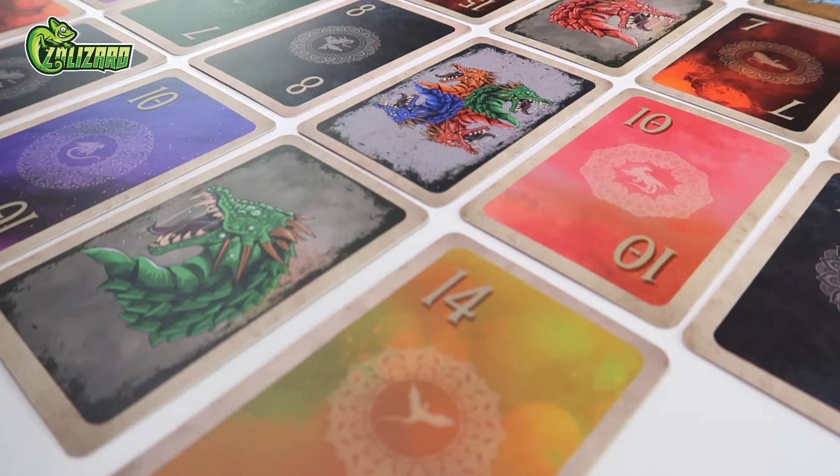Hi, I'm Jordan and today I'll be teaching you how to play Swoosh by Zalzar Games, a competitive card-snatching game for two or more players of ages six and up. And did I mention it has dragons?